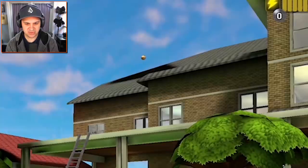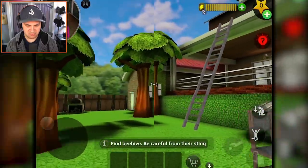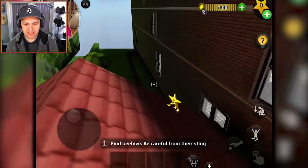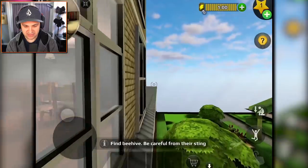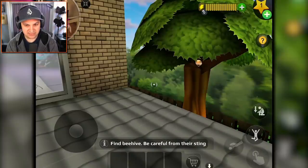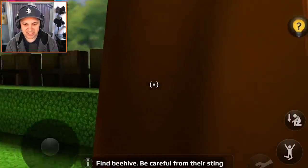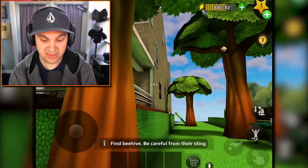I can see the beehive - it's on top of her house. Let's go get the bees, though I feel like this is a very bad idea. There's got to be a bee suit we put on or something. There's another beehive that seems a bit easier to get to, but still not entirely sure how to reach it. Maybe I can just jump. Yeah, I should not have done that - that was a very dumb idea. We lost some energy, which isn't really that big a deal.